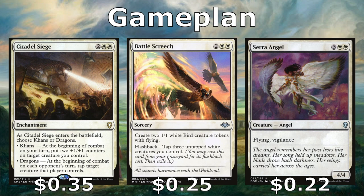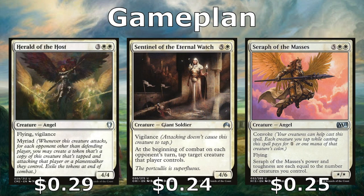Citadel Siege is versatile — when it enters you choose Cons or Dragons. Usually you'll choose Dragons because at the beginning of combat on each opponent's turn you tap their most threatening creature. Choose Cons when you're down to one player, putting two +1/+1 counters on your creatures at the beginning of combat on your own turn. Battle Screech helps get out a bunch of flyers — we get two Birds when we cast it, and we can flash it back by tapping three untapped white creatures for a total of four Birds. Then there's Serra Angel, the classic 4/4 flying vigilant creature.